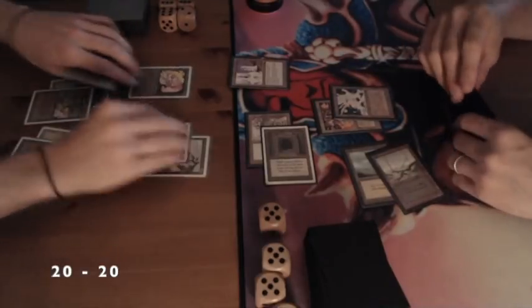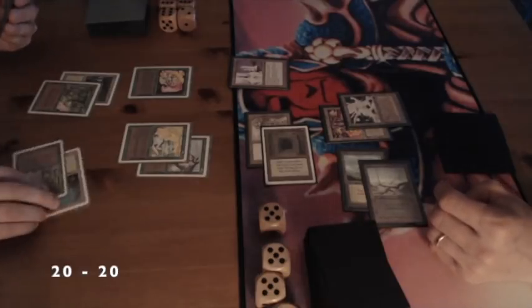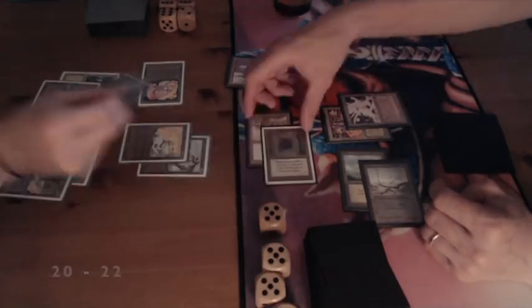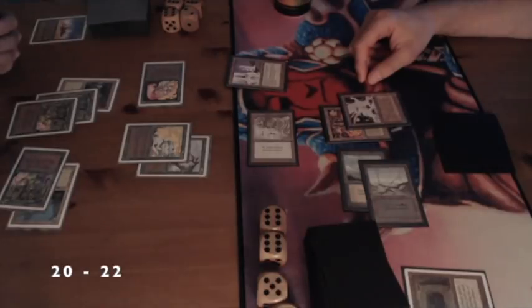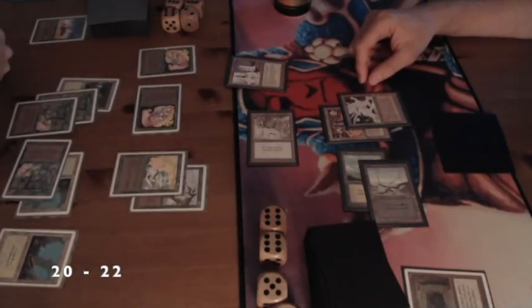My opponent is now playing the Howling Mine with the Relic Barrier. That's the combo — he taps his Howling Mine so I don't get to draw two cards, then he untaps it so he gets to draw in his draw step. But I'm playing a Crumble on his Howling Mine and then playing another Wild Grove. There are a lot of things happening here.